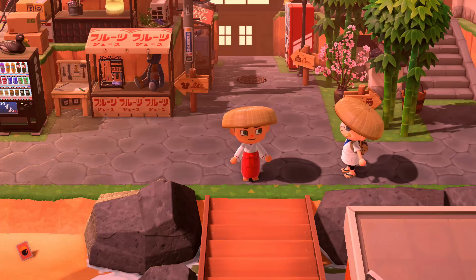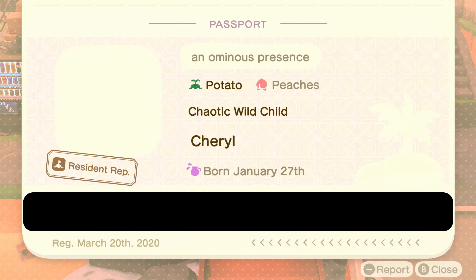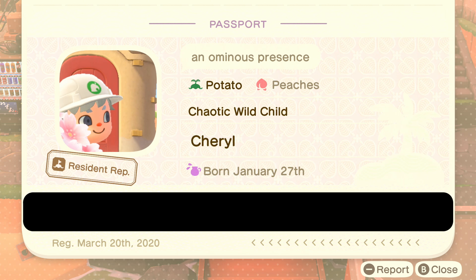And now it's time for their passport. View another's passport. So an ominous presence. They're a potato. The island's name is Potato. They're a chaotic wild child. Hey, I like it. And their name is Cheryl. They were born January 27th.